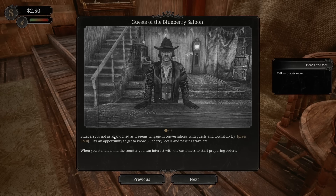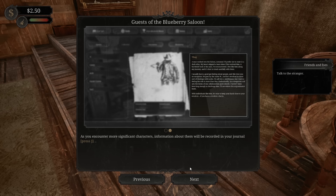Guests of the Blueberry Saloon - Blueberry is not as abandoned as it seems. Engage in conversations with guests of the town by pressing on them. As you encounter more significant characters, information about them will be recorded in the journal. Press J.